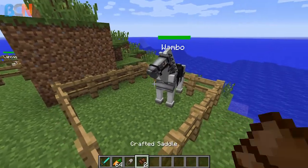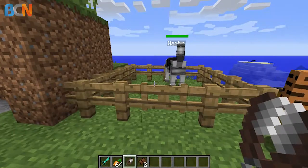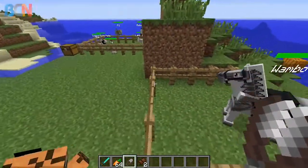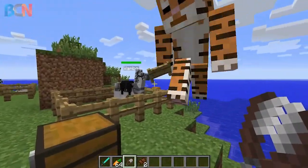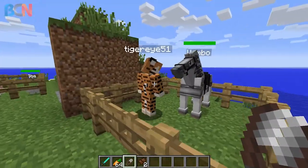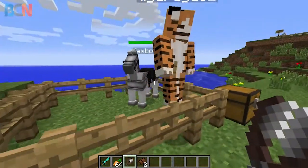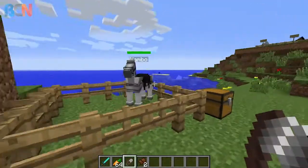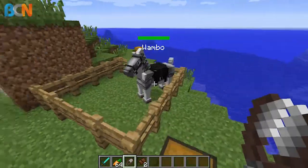Just right-click with shears and it comes off instantly — pretty useful! So if anybody was having that problem, that's how you do it. As a sidebar: with horses, some of them you can just left-shift to dismount like it used to be, but a lot of things now require you to press F to dismount. So if you're trying to dismount from a horse, wyvern, or anything you're riding, try shift or F.